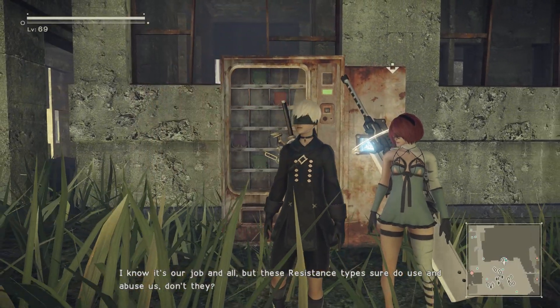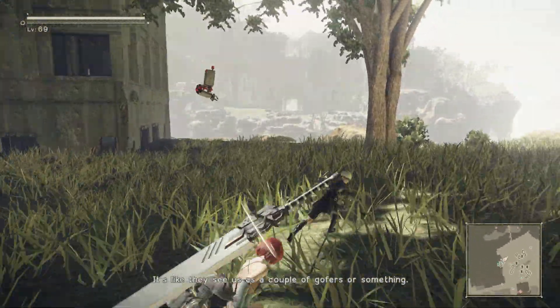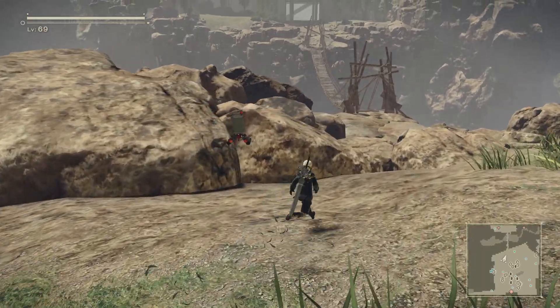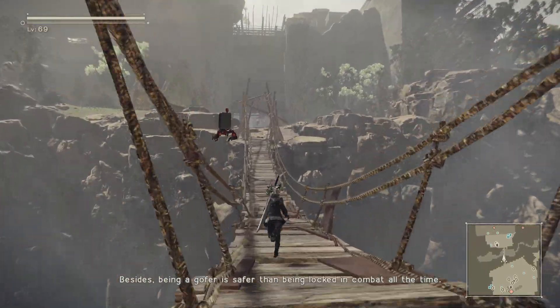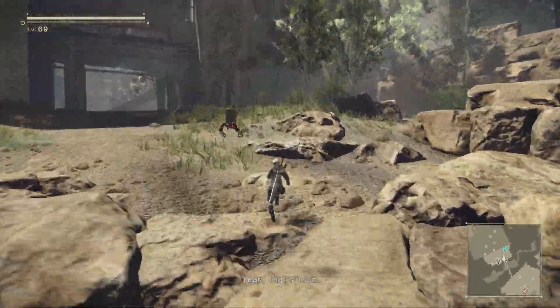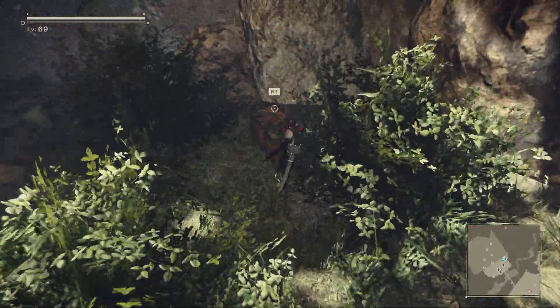9S: 'I know it's our job and all, but these resistance types sure do use and abuse us, don't they? It's like they see us as a couple of gophers or something.' 2B: 'No complaining about your work. Exchanging information with the resistance is a vital part of our mission. Besides, being a gopher is safer than being locked in combat all the time. Not dying beats dying any day.' 9S: 'Yeah, that's true.' There is a chest here — has there always been a locked chest here? How did I miss that so many times?